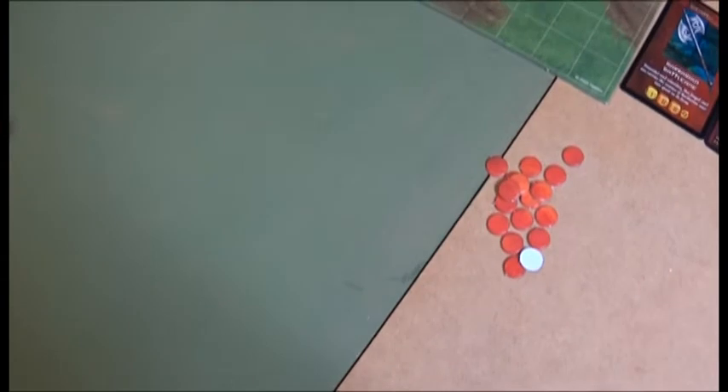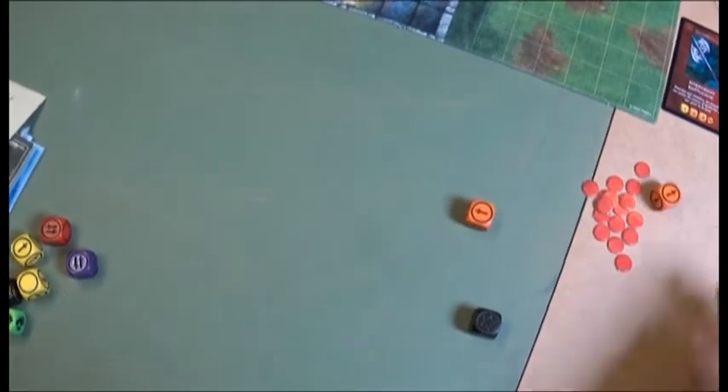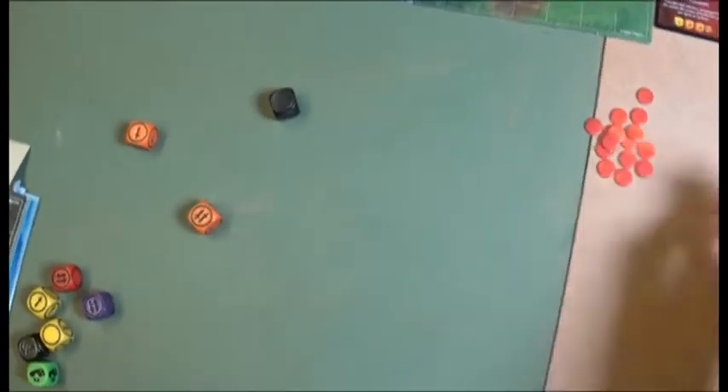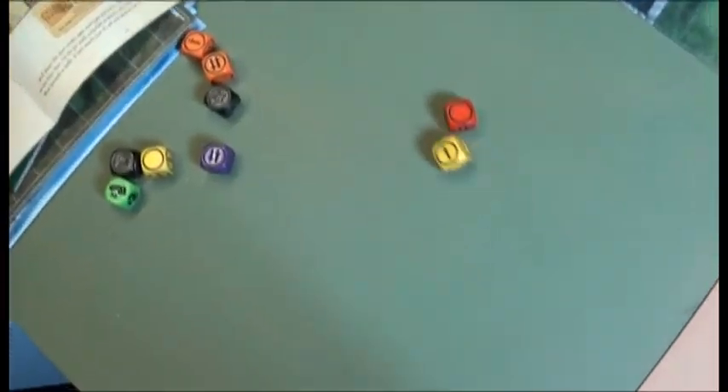The skeleton key is needed to open a door — Mokan opens a chest and finds it. He then attacks the Marauder for two wounds. Jozan opens a chest and finds a nice shot. Lidder turns and shoots the Marauder for a wound, then shoots again for two more wounds.